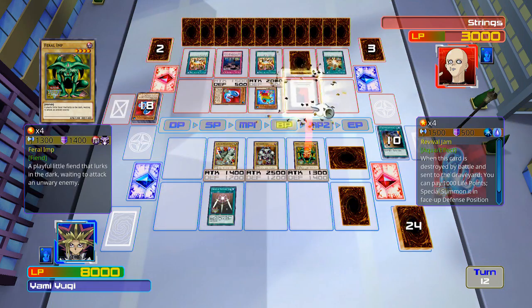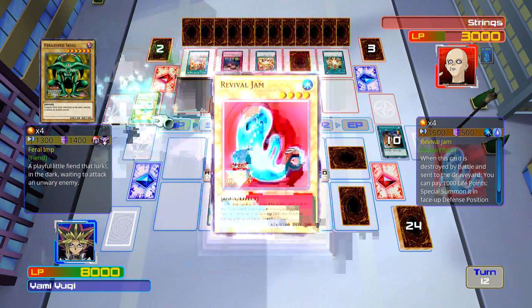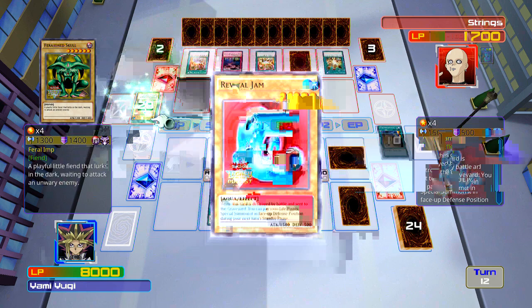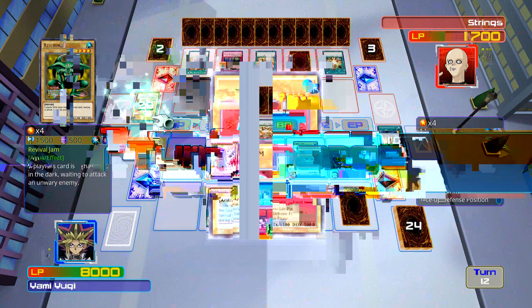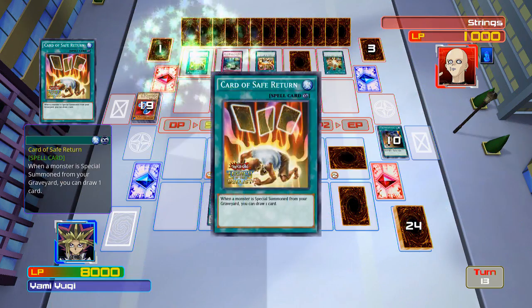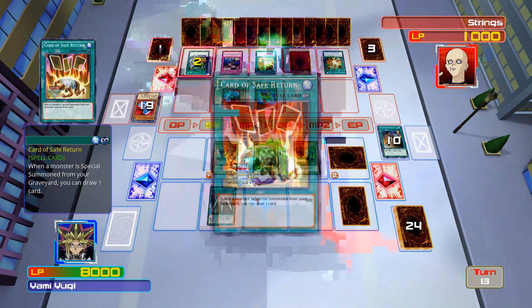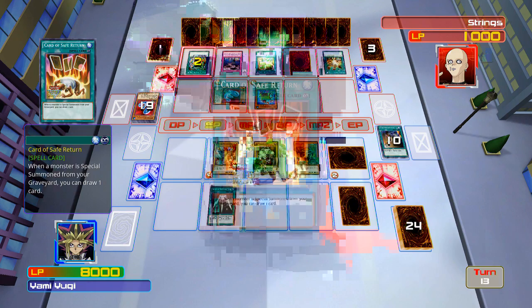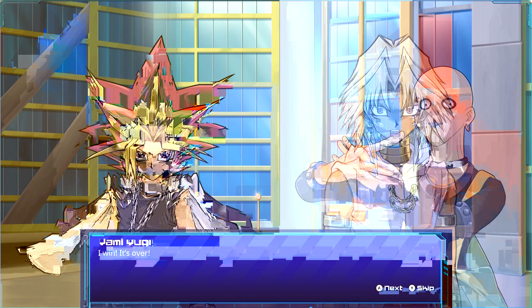I kinda wanna activate Morphing Jar, but I kinda wanna leave Revival Jam on the field. Another Revival Jam! Actually, let's just think about what I'm doing. I like Morphing Jar but it makes no sense to jack around just so I can use it. Oh, and GG! Yep, draw your one card and that'll do it.